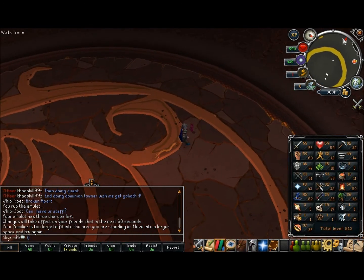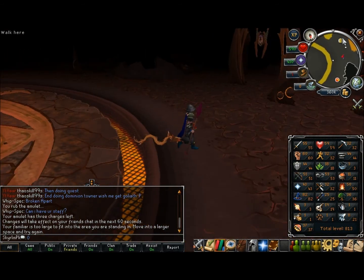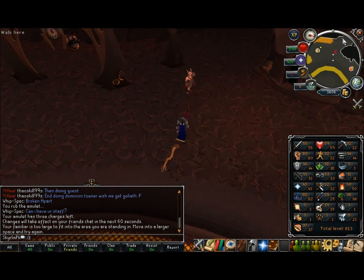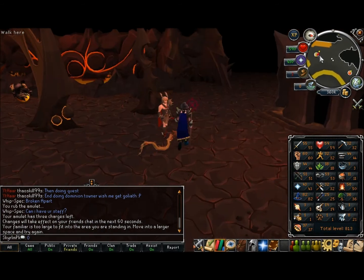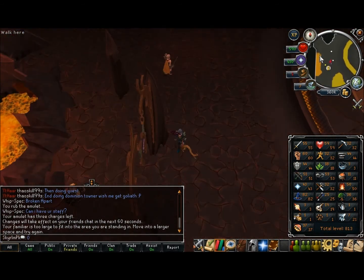In the new TzHaar city there are two banks now. One is down this way — yeah, there's the one bank right there. The other bank is by the original Fight Caves where you fight the one Jad, which still seems impossible for me.